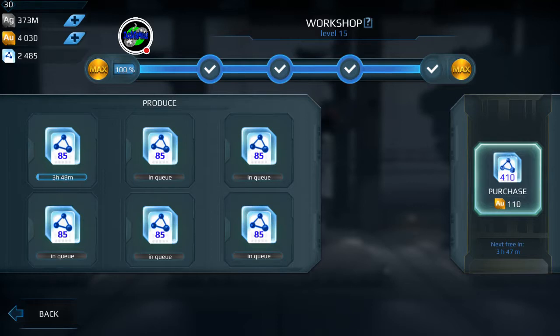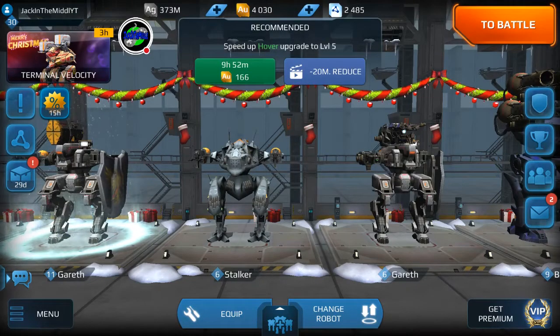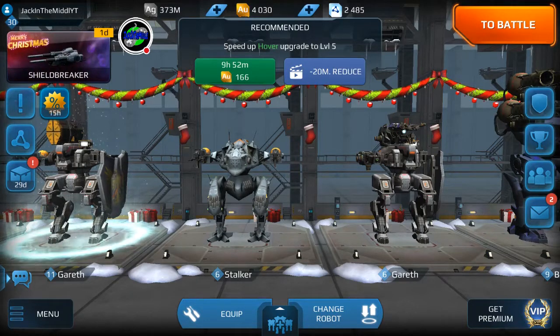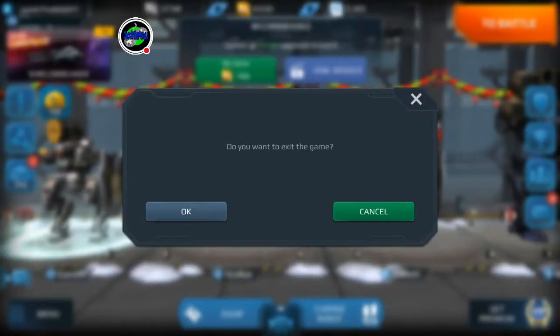Purchasing workshop points through the workshop menu with gold works out better than purchasing the direct offer they're giving us. I just wanted to show you guys that — and that was pretty much it for this video. Hope you guys liked it, please leave a like if you do, subscribe if you're new, and I'll catch you guys in the next one. Be blessed, bye-bye.